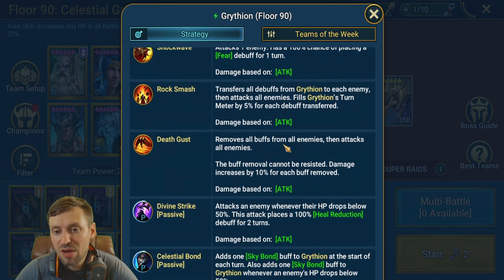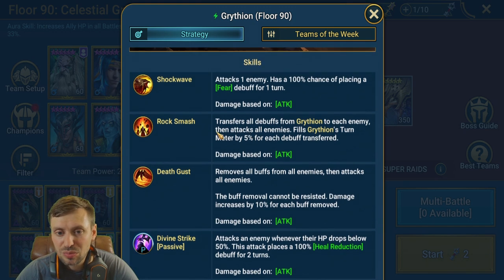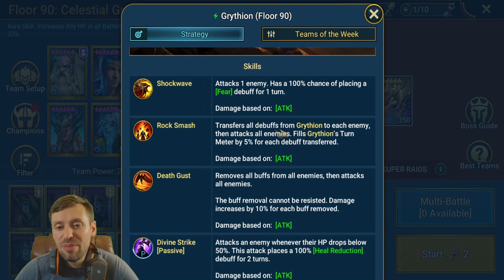The Griffin removes all buffs from enemies then attacks all enemies — the buff removal cannot be resisted, and damage is increased by 10% for each buff removed. So you don't want to bring in loads of buffs. For debuffs: all debuffs on the Griffin will be removed and thrown back at your team, and for each debuff transferred, the Griffin's turn meter increases by 5%.